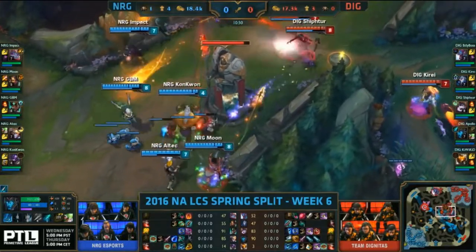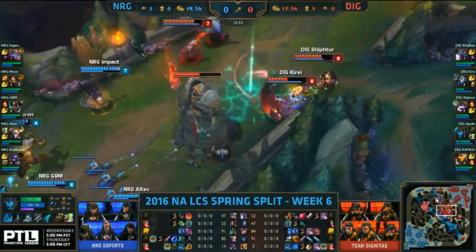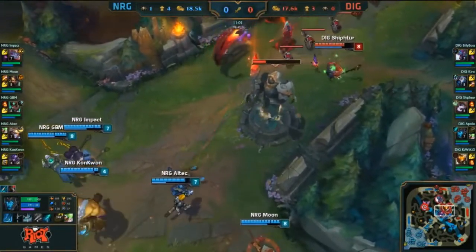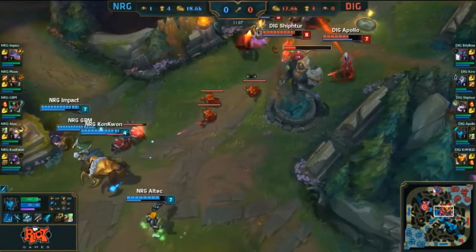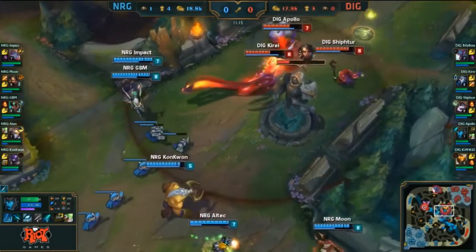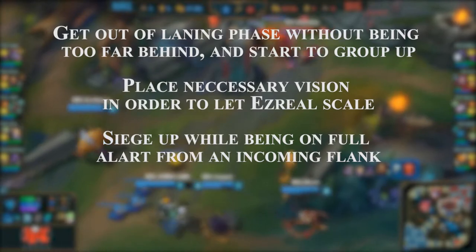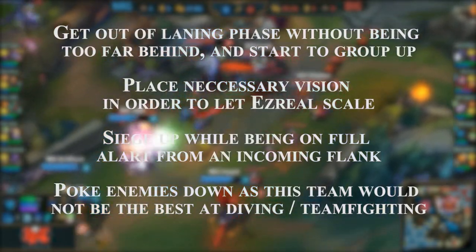Karma in the mid lane will not put down a lot of kill pressure, but with her pushing power she can push her opponent in while staying safe because of vision and her Mantra shield. Once Ezreal moves out of the laning phase, he'll slowly scale up to become a late game monster, and it will be hard to stop him as there is a lot of crowd control in this composition. Composition 1's win conditions are: get out of laning phase without being too far behind and start to group up, place necessary vision in order to let Ezreal scale, secure objectives while on full alert for incoming flanks, and poke enemies down, as this team would not be the best at diving or team fighting.